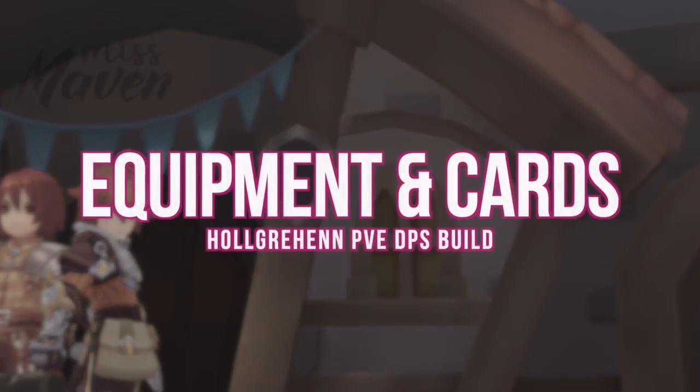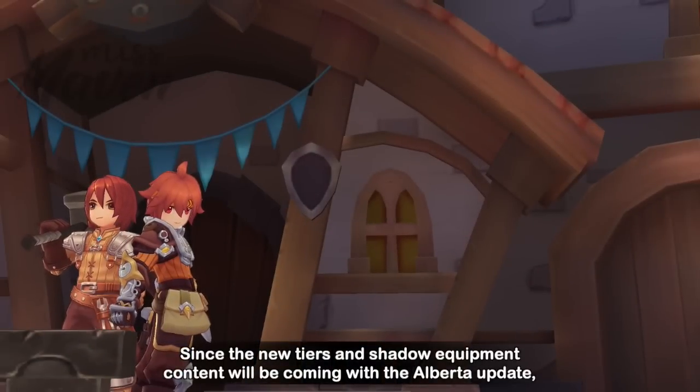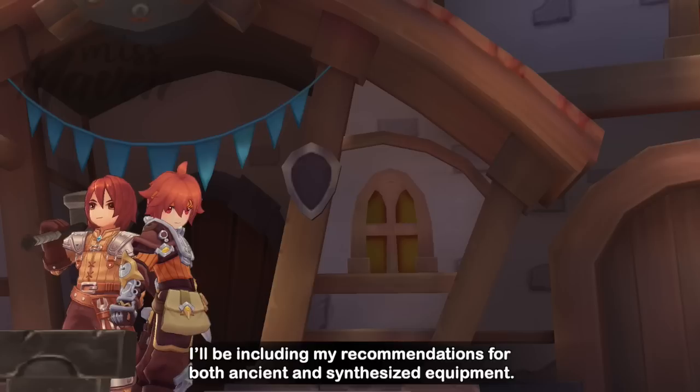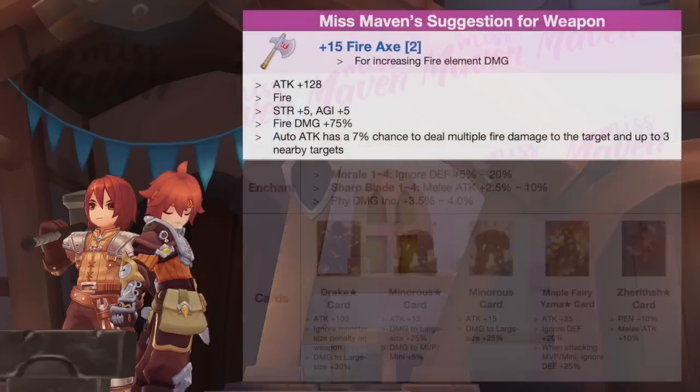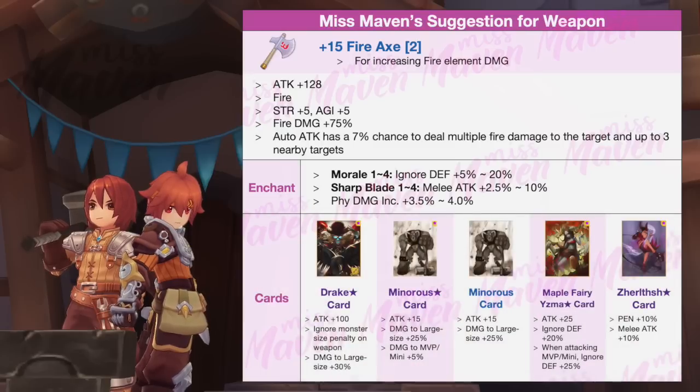Up next, let's dive into the recommended equipment set and cards. Since the new tiers and shadow equipment update will be coming with the Alberta update, I'll include recommendations for both ancient and synthesized equipment. For weapon, a high-refined fire axe is the best in slot for boosting overall damage output. The only drawback is that it's not versatile, especially when facing monsters of fire and water element. Your weapon should be enchanted with Morale 4 or Sharp Blade 4 with high PDI, and inlaid with Drake's Star card and/or Minora's Star card to trigger the inside effect.